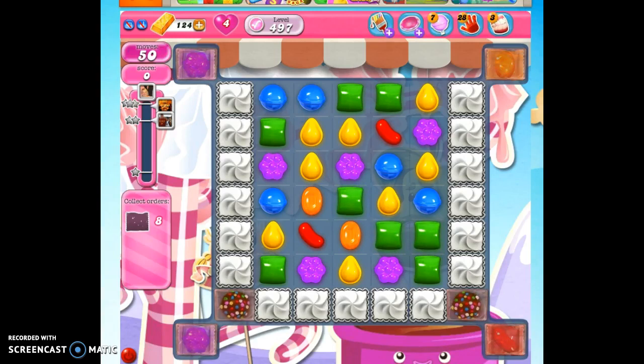Hi friends, this is Susie, your Candy Crush Guru, here to help you solve the puzzle of level 497, where we have 50 moves to collect 8 wrapped candies, which will definitely get us our 10,000 points.